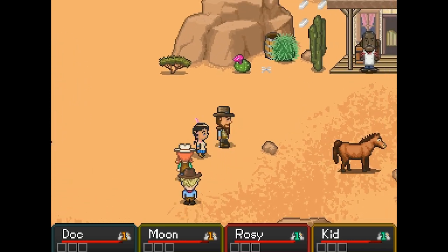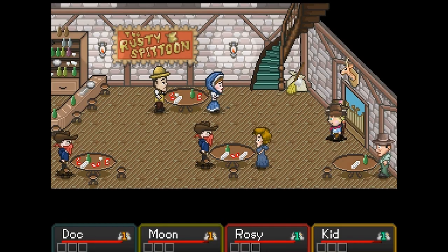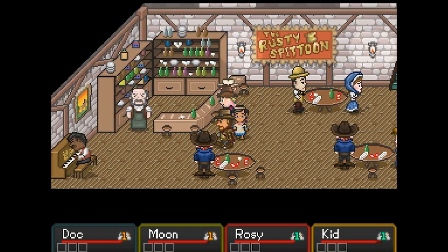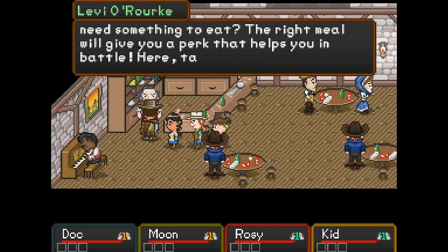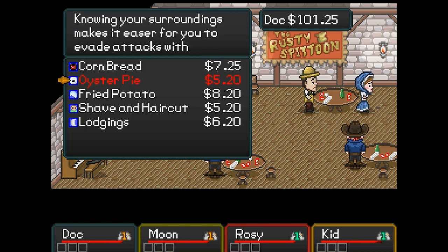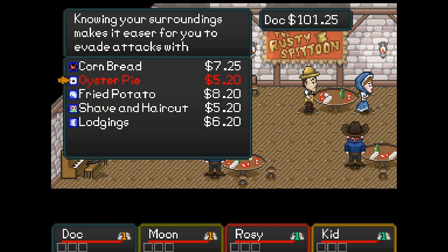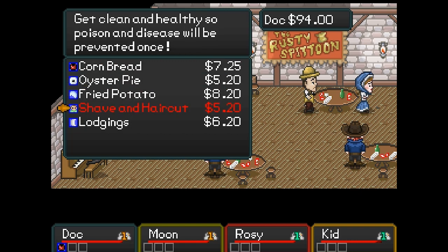If you go up and to the right, there's a little saloon where you can doctor a few people. Can we fight the horse? No. Well, now I'm disappointed. Here we are at the saloon — my priority was to head into the saloon, that's just the way it goes. Alright, let's have words. The question is, what do we wanna eat, if anything? Do we even have any money? Yeah, we have a hundred bucks. So Doc here is gonna eat cornbread maybe. Where would they find oysters in the Wild West? Fried potato. He'll also give you a shave and haircut, and you can also stay here tonight.